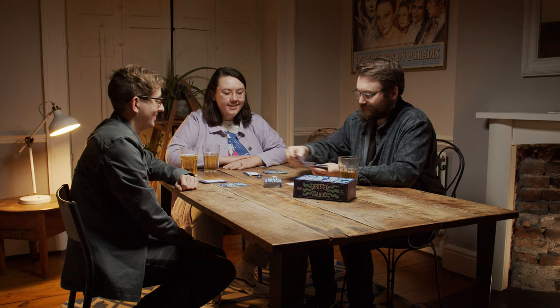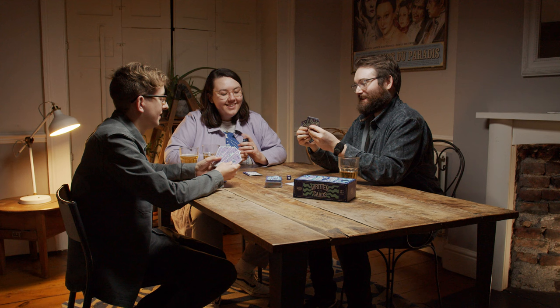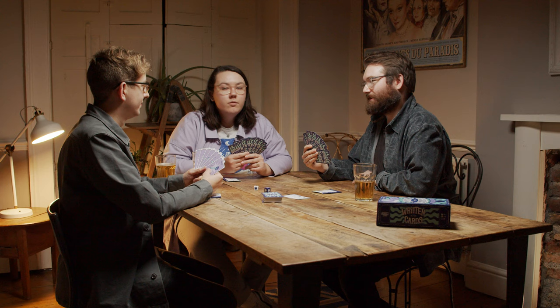To set up, give each player a card sleeve and deal them seven cards face down. Place the rest of the cards and the reading guide in the center of play. Each card features an image and a description. Throughout the game, players will create prophecies by combining two cards and then perform readings based on this combination.